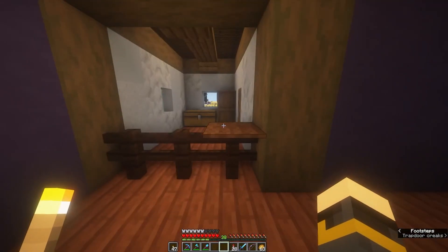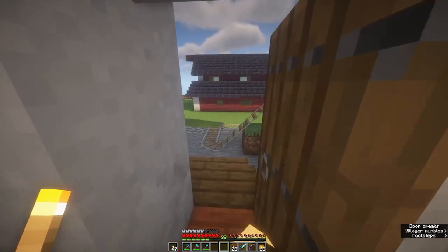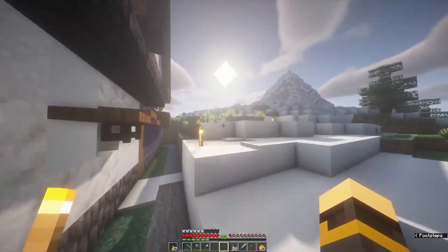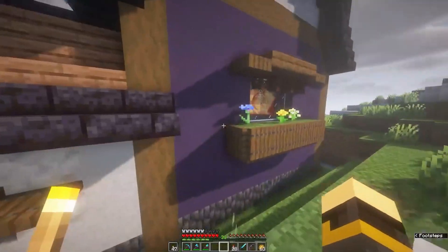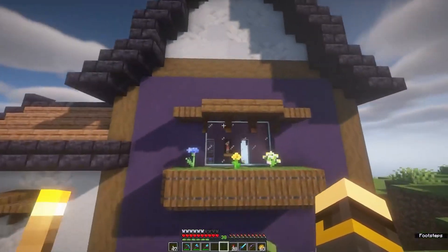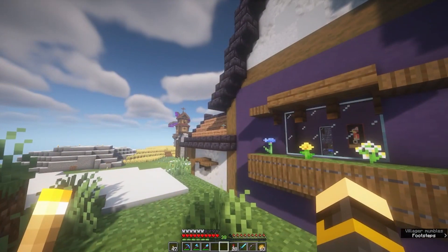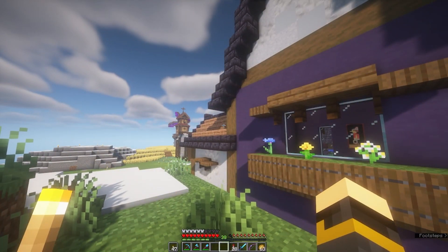We've got the textured roof — there is nothing upstairs, just nothing at all. Some torches so that nothing spawns up there. Around here we did just basic windows. We did the big window here with the supports. I might change the roof at some point, but for now it's fine.